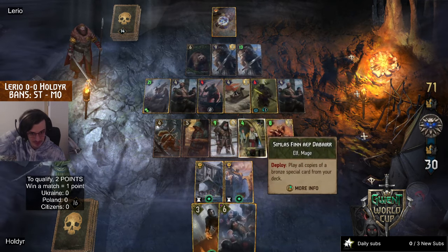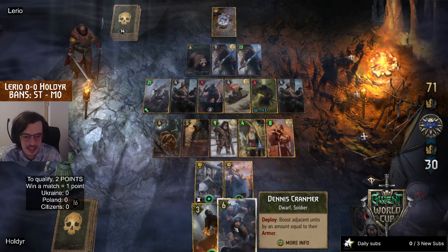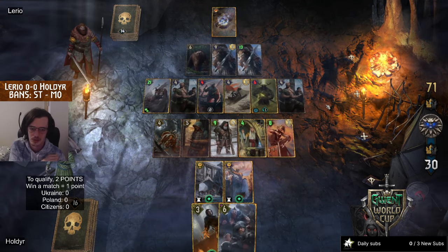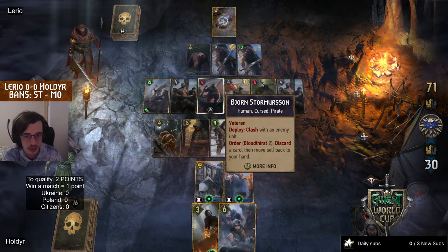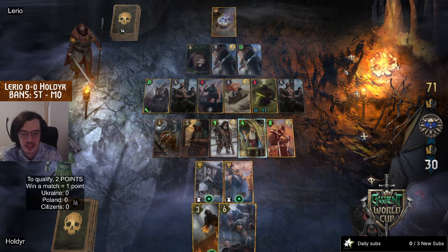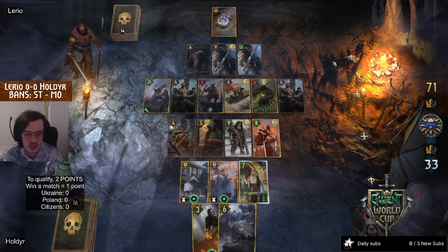No armor on the mid card means that this Dennis Kranmer is struggling to find two armored adjacent units already. Bjorn is not left at 6 power so that it's not burning from Shiro.